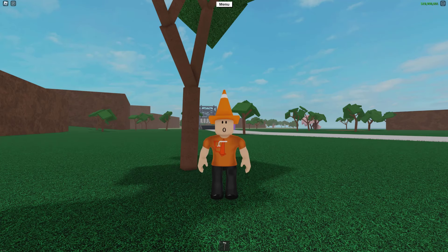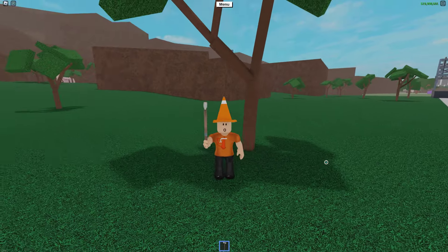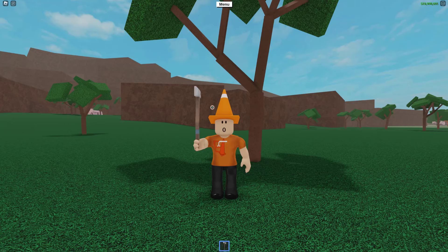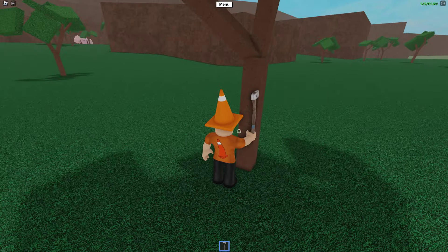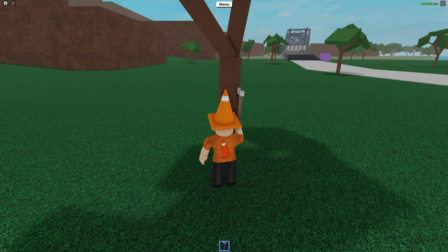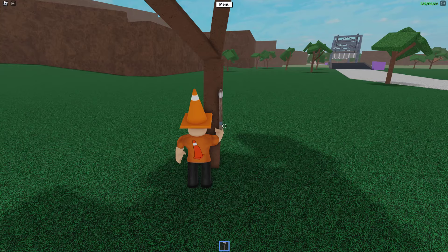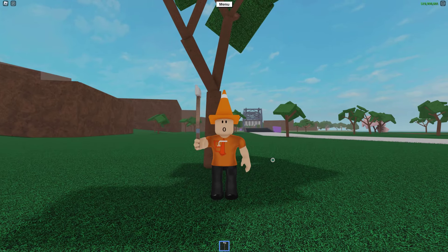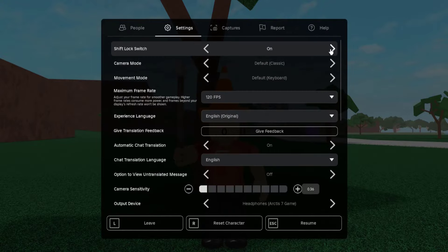Next up we have the axe fling, which is a pretty unique glitch. Basically, you have to equip an axe — it can be any axe, however heavier axes like the blue steel axe will take you a lot further. What you have to do is shift lock, go up to a tree of your choosing, aim your mouse somewhere around the middle of the tree, and get ready to turn your camera to the right really fast. To enable shift lock, go into your Roblox settings — it's the first option at the top.